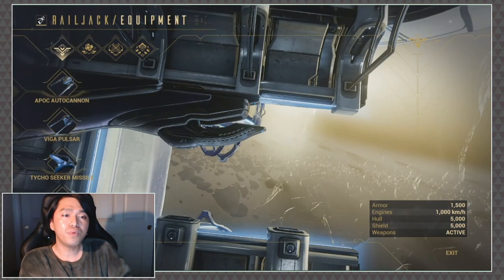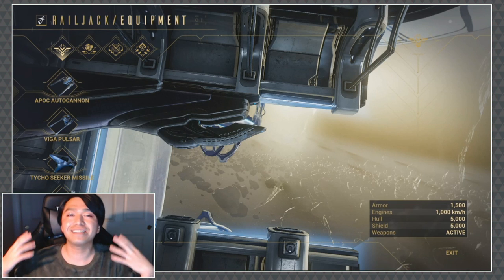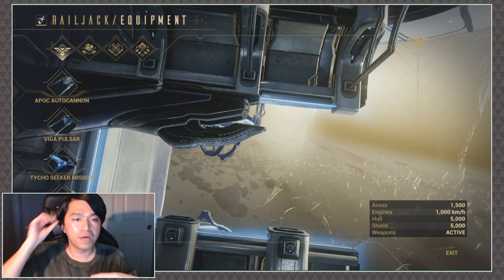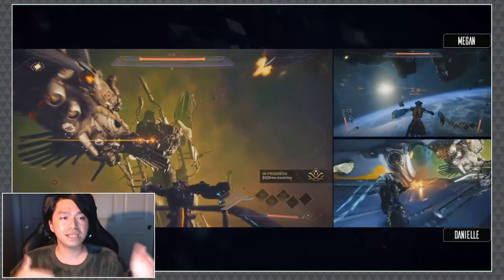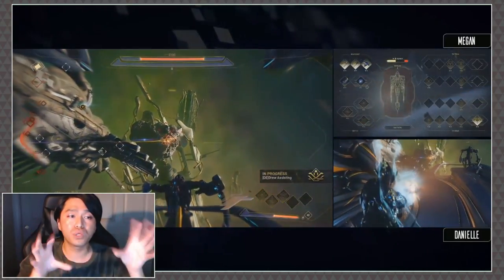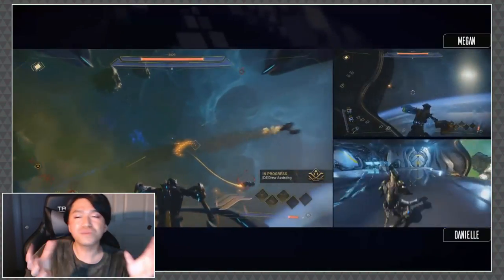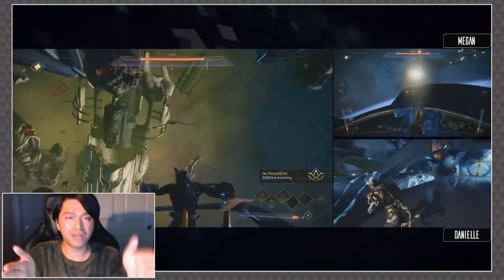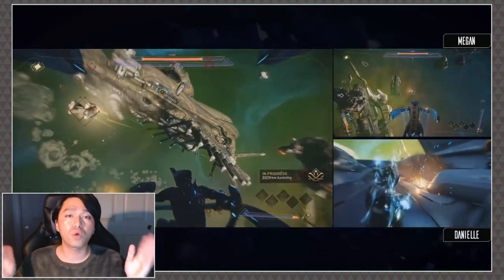Next up we have the ordinance slot, which seems to be a kind of secondary weapon type. What they had in it was the Taiko Seeker Missile. If you've ever used the Elytron, it seems similar to those projectiles — it shoots out a blue little missile that's kind of hard to see on screen, but it does seem to track enemies. So it's like you have your main fire and then additional homing fire to the side. That looks like it worked off a standard ammo system.